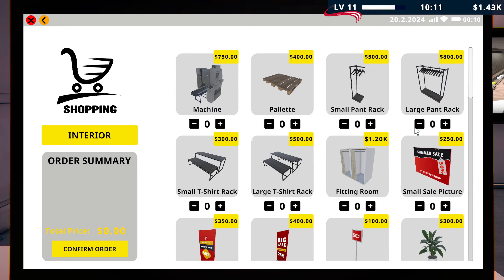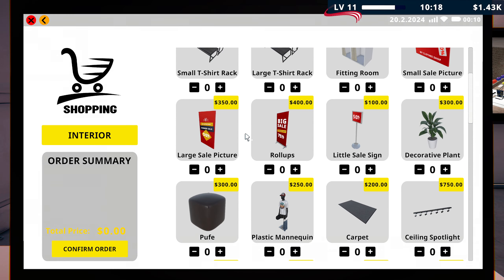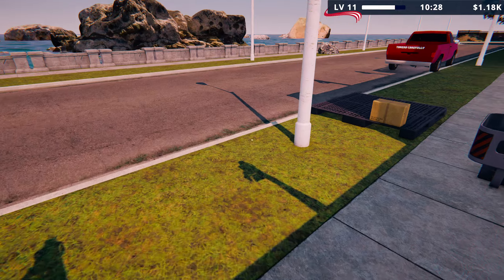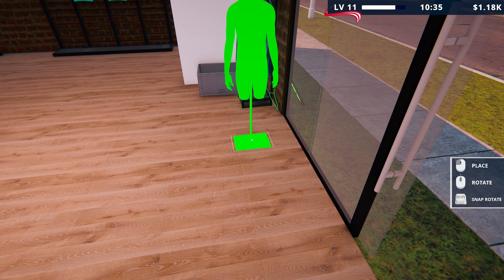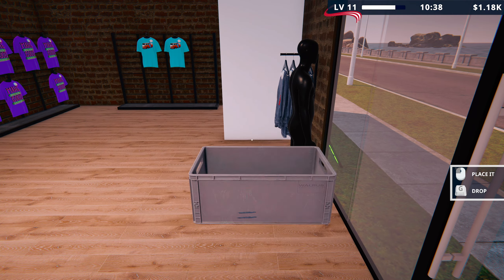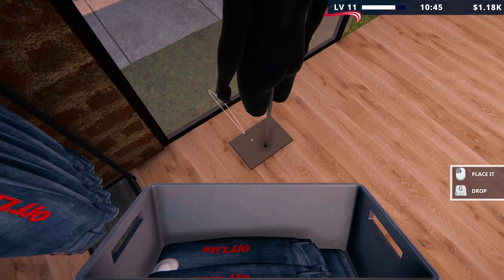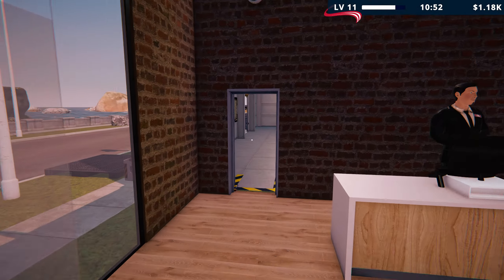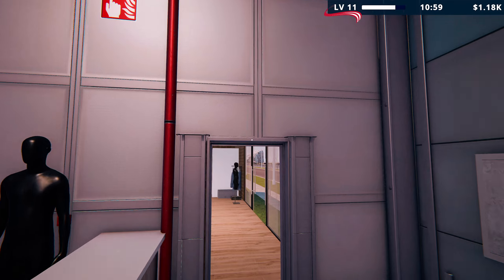We'll leave the decoration for now. I just want to get a mannequin for the window — how much was that? $250. He can wear our t-shirt, you see. I'm going to have the plastic mannequin. I'm pretty sure he can wear our gear in the window. We're going to need to make some more of our own t-shirts anyway, so let's make some Cool Summers and I'm going to see if I can put a Cool Summer t-shirt on him.